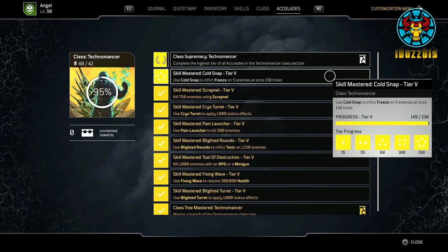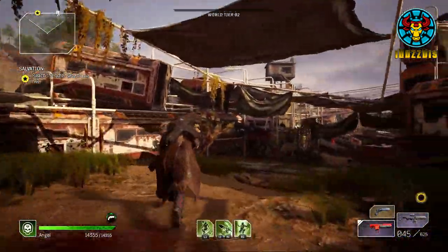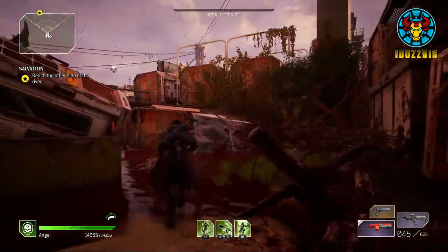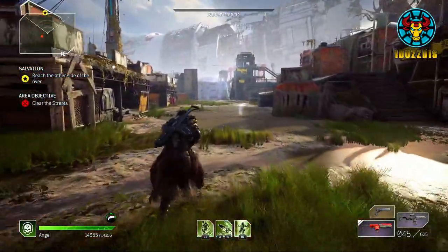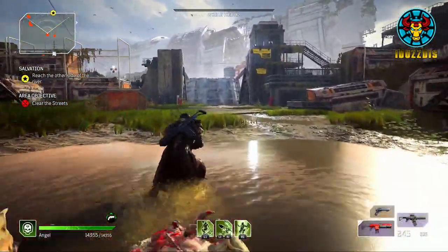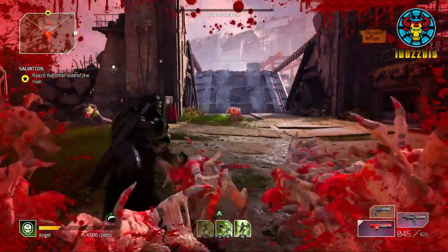Bored of farming for legendaries or going for end game content? Looking to go for the platinum trophy or achievement hunting? If you have only a couple of class skill accolades left to complete, I'm going to be showing you an easy and quick method to help you complete some of your accolades in this video. I'm going to be showing you an easy and quick method which you can use for class specific accolades or even general accolades you need to complete to get the platinum trophy or top achievement, depending on what platform you play.